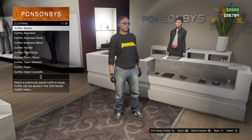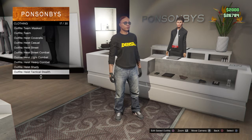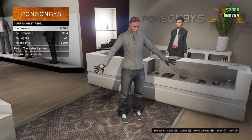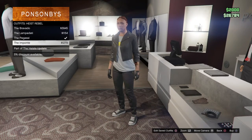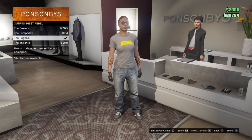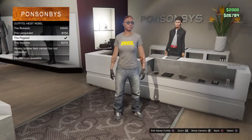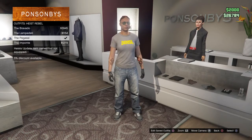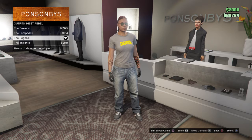And then you want to just go all the way down to Heist Revel. Now once you pick the Heist Revel, you want to go down to the last two. You can either pick this one or you can pick this one, and you notice that it transfers over to the t-shirt. You can't change this t-shirt though — this is the t-shirt you have to have it on. But I think it's cool on this t-shirt anyways. So you can either pick this one or that one, doesn't matter.